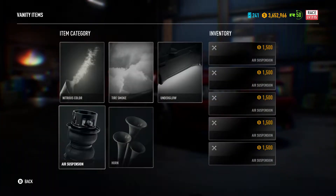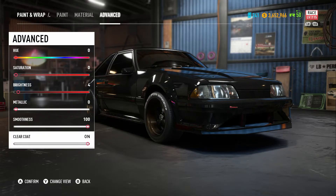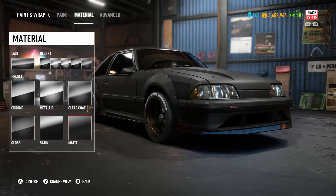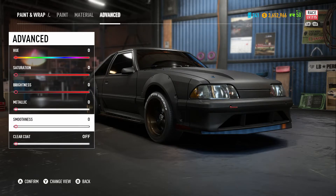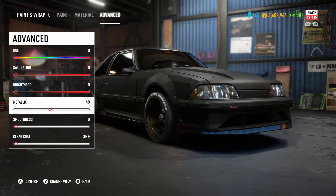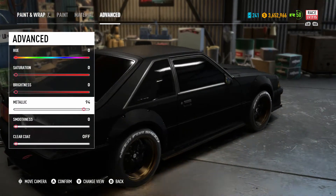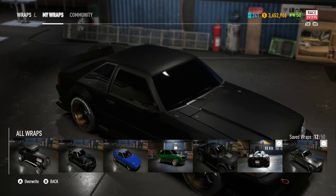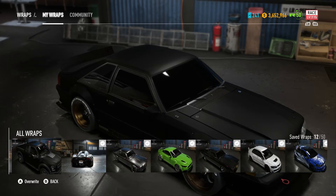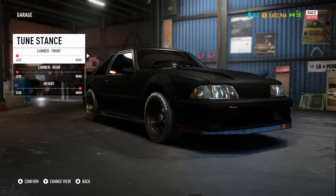Now on to paint. Matte black is going to look great — I should probably make it matte black. Yeah, that looks good. Now this looks like a canyon carver. I could have probably used the same black I put on the Hover HUD, the Raptor, the Mustang, the Cone Side, or my Charger.